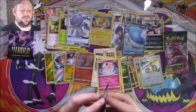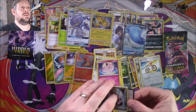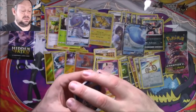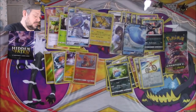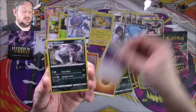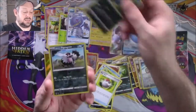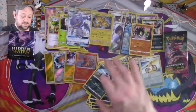Another hit for Hidden Fates. This is looking like a bit of a walkover. I think we're going to need a couple of Full Arts or a secret rare in the last Champion's Path pack to really put it back on. Fighting Energy, Piers, a Malamar, a Sharpedo, a Zigzagoon, a Weedle, a Pelipper, a Poké Ball, an Inkay, a Reverse Galarian Zigzagoon, and a Zygarde. Nothing in there — it's Charizard or bust for Champion's Path.